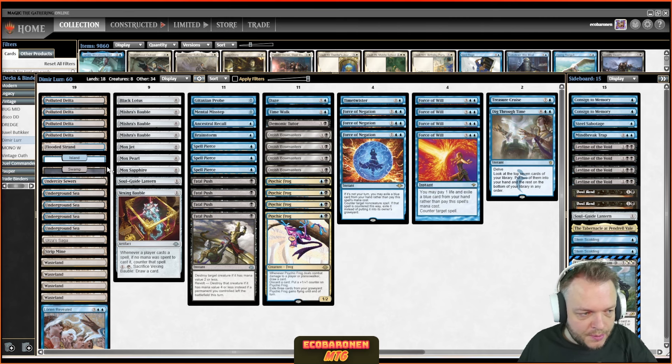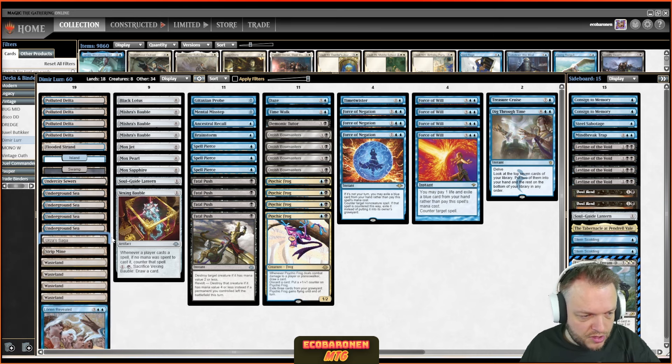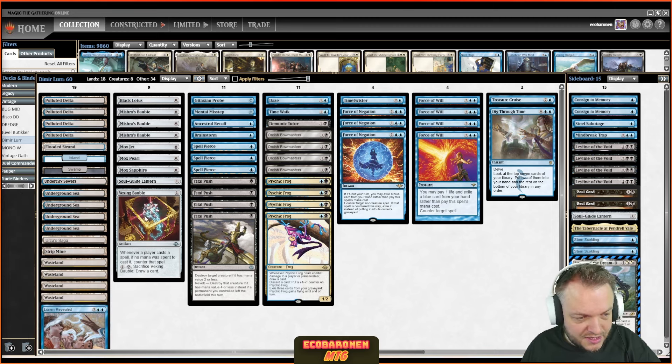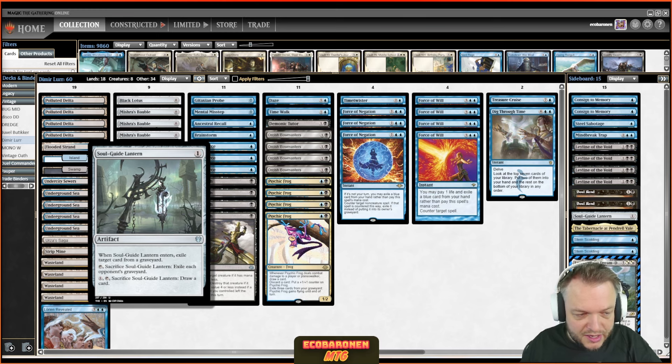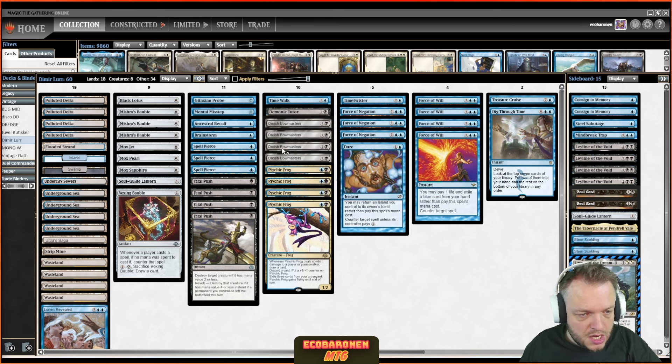Pretty straightforward mana base here — Blue-Black. I have the basics, a surveil land, and the Wastelands. Only a single Saga since post-restriction; that's just how the cookie crumbles. Saga is going to be a role player rather than a main character in Vintage moving forward. Same with Vexing Bauble — occasionally it'll be awesome, most of the time you'll never see it, and sometimes you'll cycle it. I tech a main-deck Soul Guide Lantern to randomly hose some bizarre decks. Pretty solid interaction: setup cards, Probe, Ancestral, Brainstorm, the delve spells, seven Forces, a Daze, a Misstep, and the Pierces. The bread and butter: four Bone Masses, four Psychic Frogs.